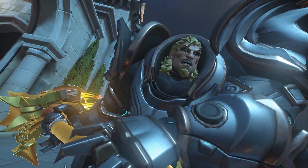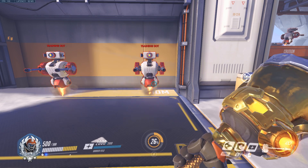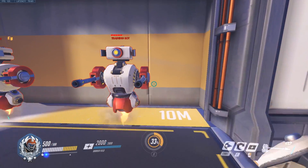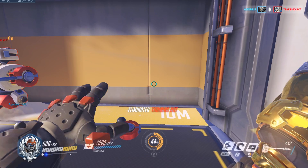Reinhardt is a German juggernaut with 500 HP, 200 of it being armor. His weapon of choice is his rocket hammer. With it, you can swing over a large arc of up to 5 meters and 75 damage with a rate of fire of 1 swing per .9 seconds.